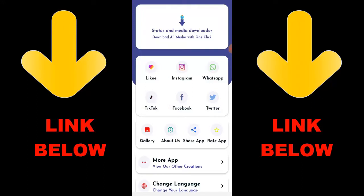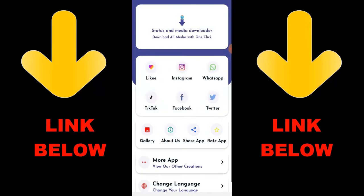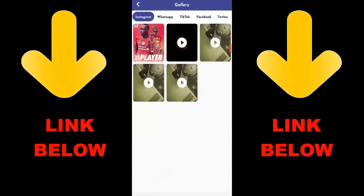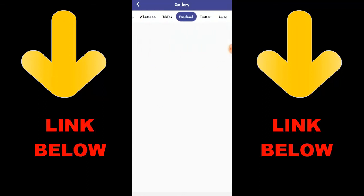Check out this app that is trending — it's called Status and Media Downloader. Download all media with one click. You can download any videos or pictures from any social media — Likee, Instagram, WhatsApp, TikTok, Facebook, and Twitter — all in one click. All you have to do is download the app and download what you want by copying the link, pasting it in the app. The link will be shown below. Get the app — it's cool because you can download any videos or anything you want from any status or media. Once you download the app you'll see everything downloaded.